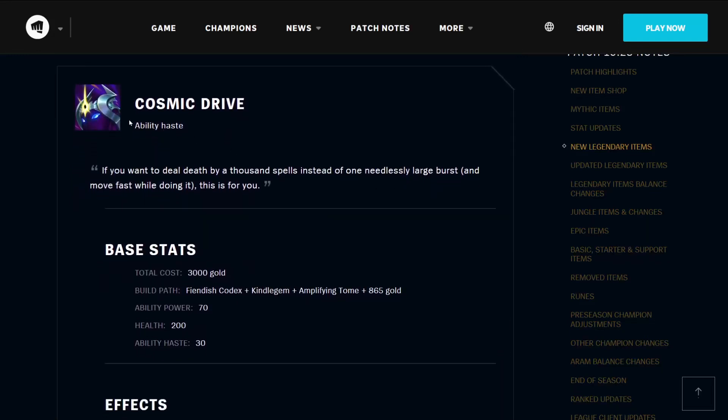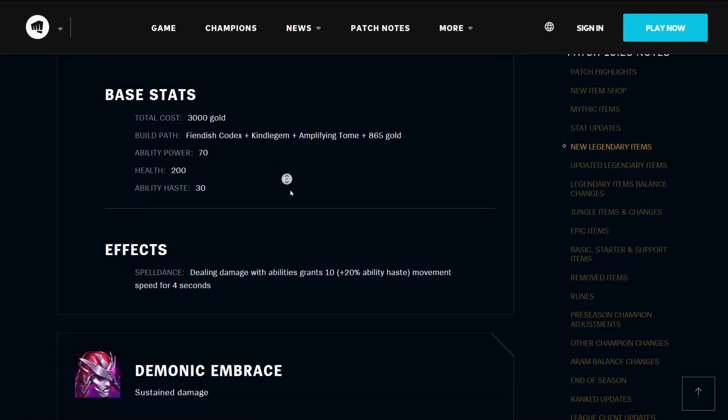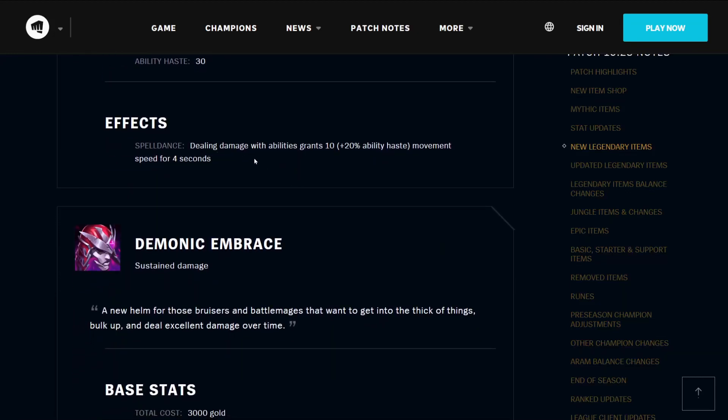The Cosmic Drive is an ability haste item — if you want to deal death by 1000 spells instead of one needlessly large burst, and move fast while doing it, this is for you. It costs 3000 gold, builds from a Fiendish Codex, a Kindle Gem, an Amplifying Tome, and 865 gold. It has 70 ability power, 200 health, and 30 ability haste. Its effect Spell Dance means that dealing damage with abilities grants you 10 plus 20% ability haste movement speed for 4 seconds.